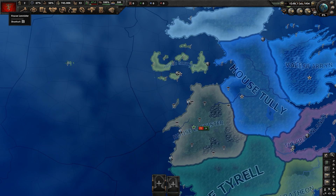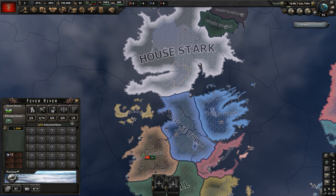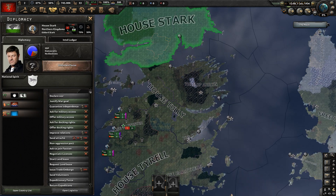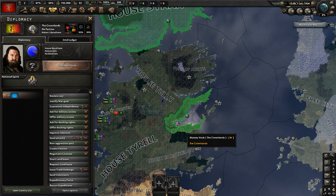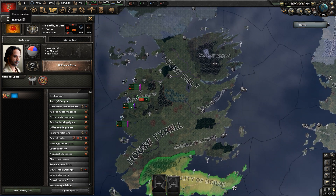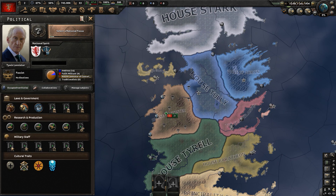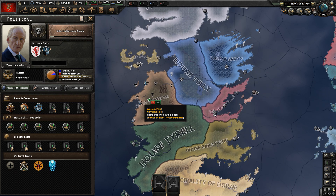Going to the political tab, we can see Tywin Lannister wearing a suit, and so are a few other leaders — like Eddard Stark of House Stark. There's also the Principality of Dorne's leader, Doran Martell. He's not really wearing a suit and tie, but hopefully you get the idea.